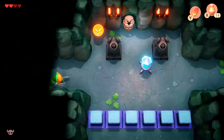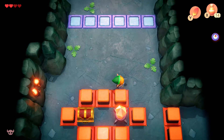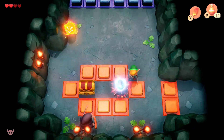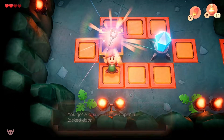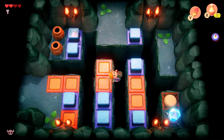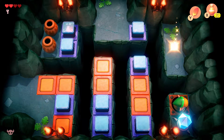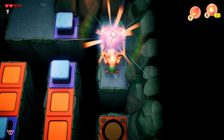Once you acquire the compass, go to the right. They're going to introduce some switches that you're going to have to hit. Go ahead and defeat the skeleton and acquire your next key. Once you do that, go to the next room on your right — there you're going to find another key. Press the button on the bottom right, and you acquire your next key.